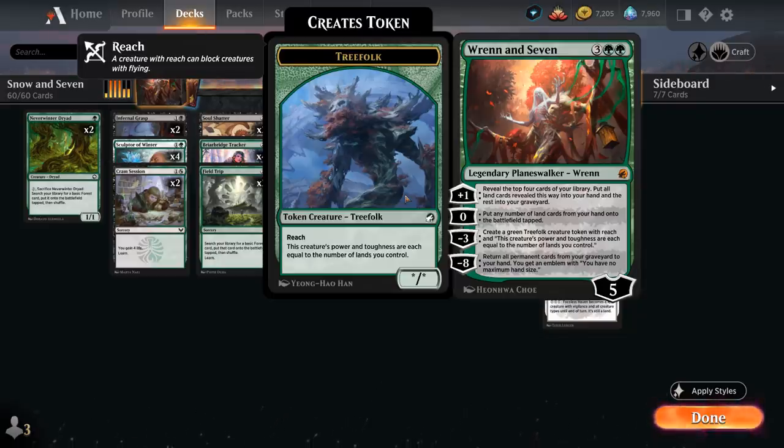Ren and Seven starts out at 5 loyalty and usually we're going to use the minus 3 ability right away, creating a green Treefolk creature token with reach, and power and toughness each equal to the number of lands we control. So this will be great on turn 5, but gets even better as the game goes on. Then plus 1 is a great way to grow the Treefolk — we get to reveal the top 4 cards of our library and put all land cards revealed this way into our hand, with the rest going into our graveyard.